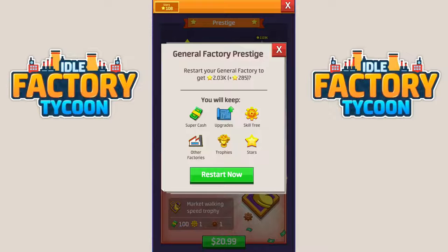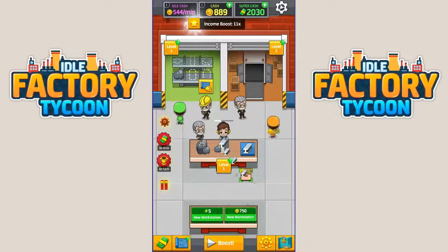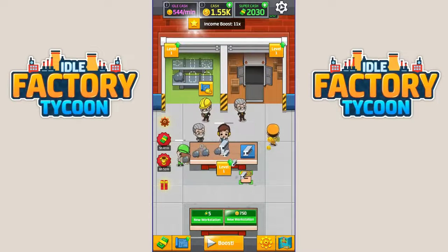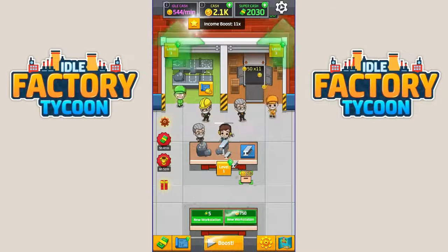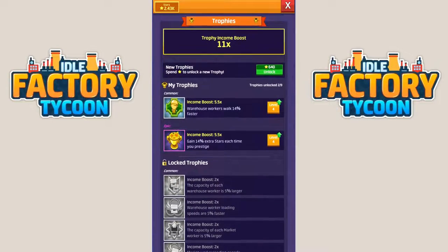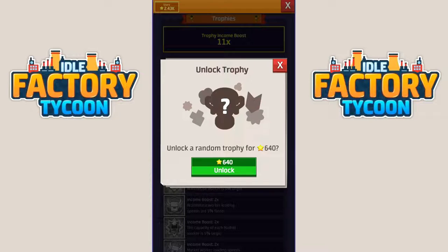Stars are the prestige points - gotcha. I have 2,320 stars. We currently have the same income boost that we did before, which was an 11, so we're doing 545 per minute. Let's see what we can do about that. We're going to go down here and buy another trophy. Let's buy the trophy - we're going to unlock a random trophy.